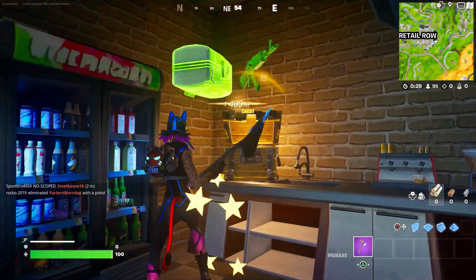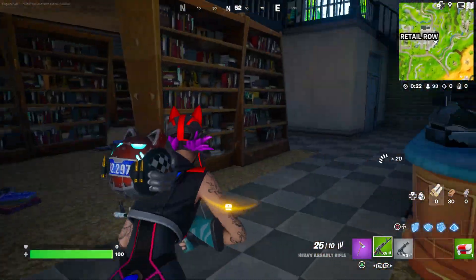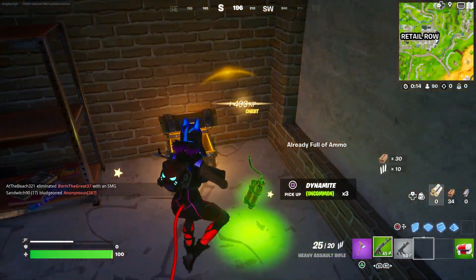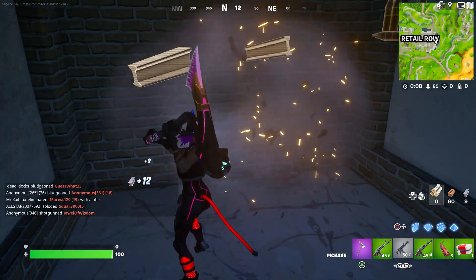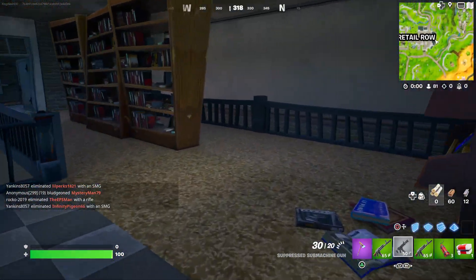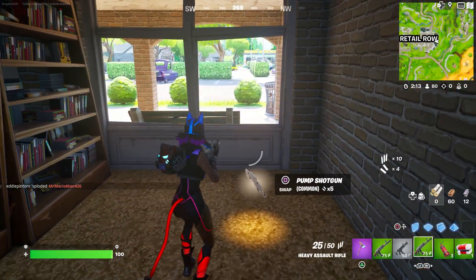If you die for some reason, you can do it in the next game — it doesn't need to be the same spot. Once you open two chests, you are now good to go and done for today. Now you're going to wait two weeks to receive the pickaxe — not the skin, the pickaxe.